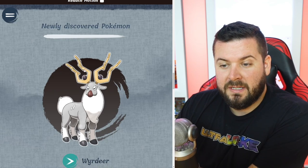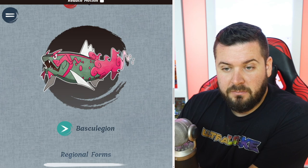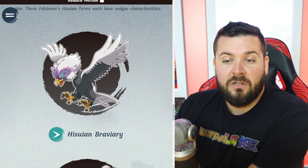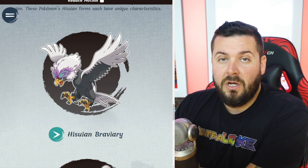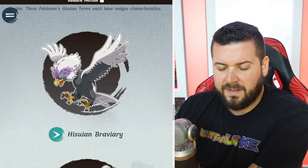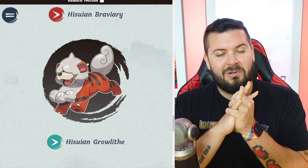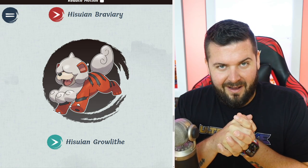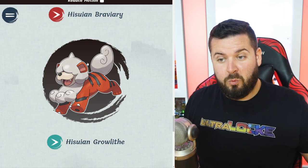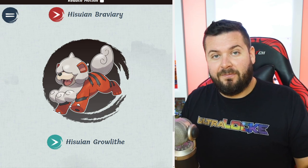There's something very important to point out here between these Pokémon. Wyrdeer is an evolution of a Pokémon that did not have an evolution; Basculegion is an evolution of a Pokémon that did not have an evolution. Hisuian Braviary is a regional evolution — we don't know about its first form Rufflet, whether it'll be Hisuian too. But Hisuian Growlithe is the first form, which means we are going to have Hisuian Arcanine, or a split evolution. What's it gonna look like? How furry is it gonna be? I'm very excited for all these questions to be answered.